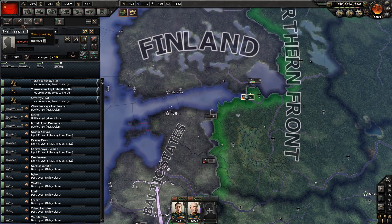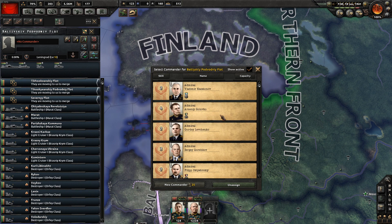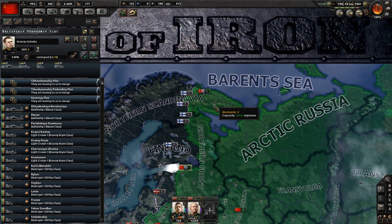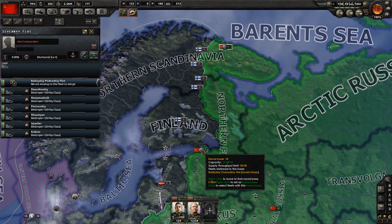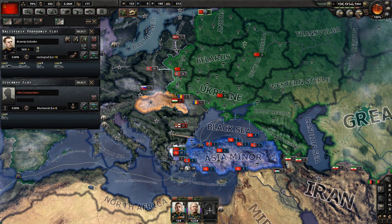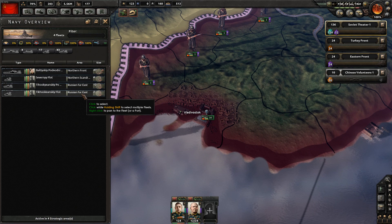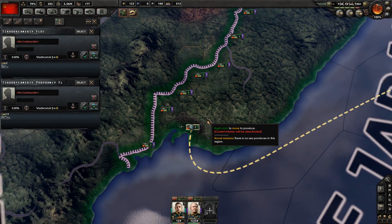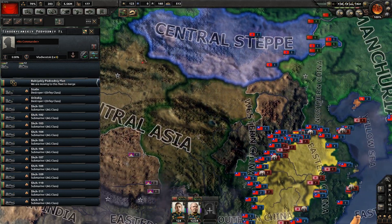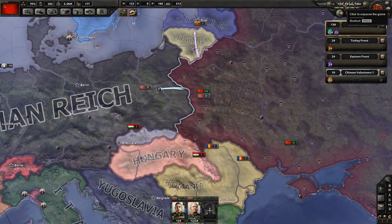We're also going to grab this army, assign it to an admiral - this guy at level four, he's good. Set them to patrol this region - so this region is now patrolled, meaning they'll try to hunt down and grab any forces they can. Have we got another fleet elsewhere? Click on the navy - there are four fleets. Put these two together.